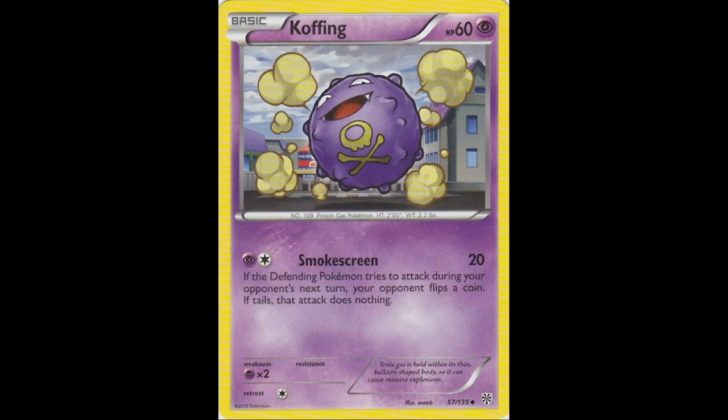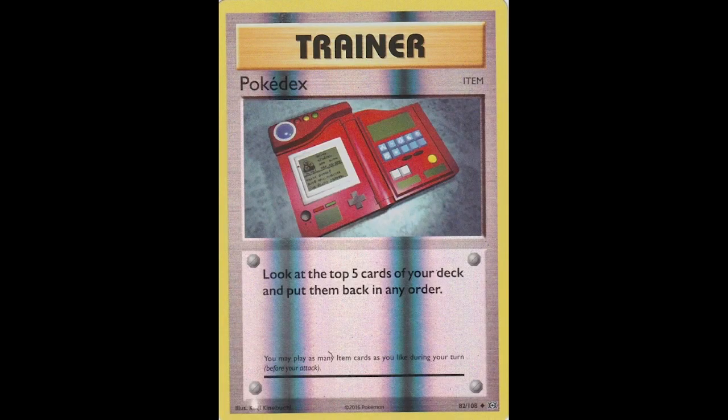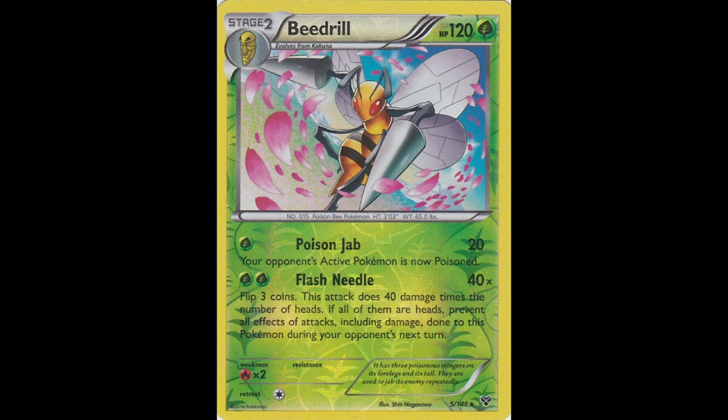Koffing from Plasma Storm — just a poison gas ball in a city. Then the Pokedex from Evolutions, a space set reprint — basically a picture of the original classic Pokedex device. Beedrill from X and Y base. Even though Beedrill is generally a creepy Pokemon, this card is really pretty with pink leaves flying around it. I like the composition — I think that's some kind of attack it's doing, but the card still manages to make the attack look pretty. This is a reverse holo, you can tell by the leaf pattern on the text area.